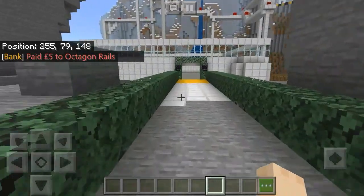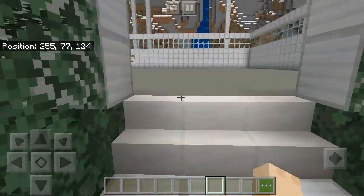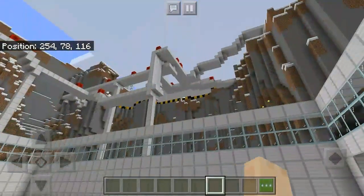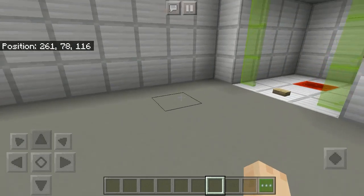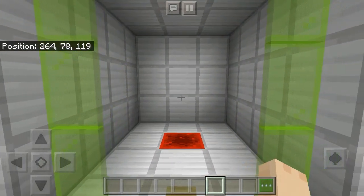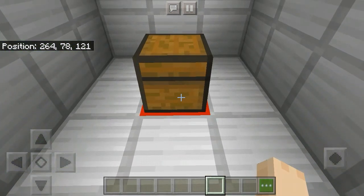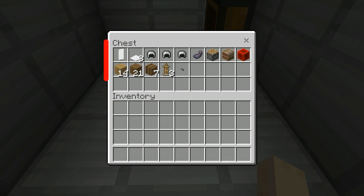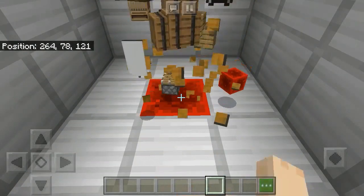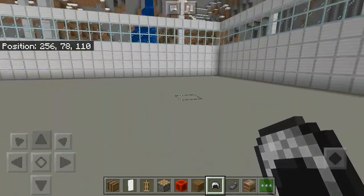So we have reached the build station and now we can start building our computer. Here are the things which you will need to make the computer, so let's have a look at them. I have taken all the items which we need and now we can start building.